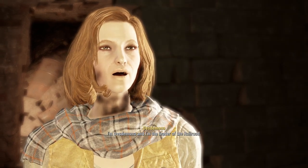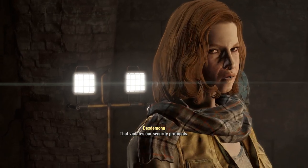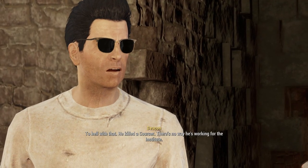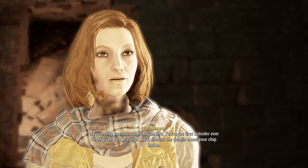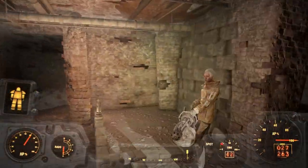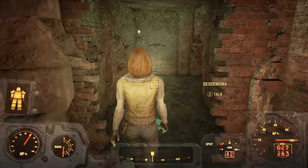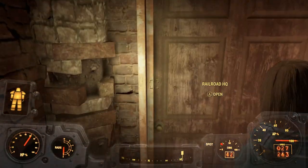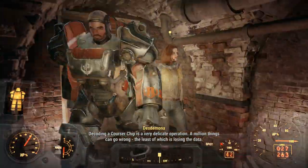I'm Desdemona, and I'm the leader of the Railroad. I owe you an apology — anyone who kills a Courser is good in my book. Hopefully we can work something out. We need to let him in. We're letting you into our headquarters — you're the first outsider ever given this privilege. We'll discuss the details about your chip inside. Drummer Boy and Glory — she must be a synth. Desdemona. Railroad HQ — perfect. Let's see what missions they've got for me.